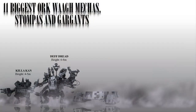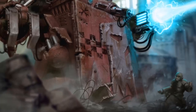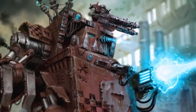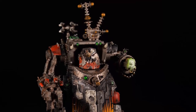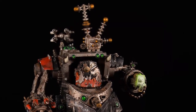Number 3: The Gorkonaut and Morkonaut. These massive mechs are heavily armed and armored and can serve as mobile command centers for Orc armies. They are named after the Orc Gods, Gork and Mork, and are set to embody their respective aspects of cunning and brute force. They are generally around 10-12 meters, or 33-40 feet, in height and weigh several tons.